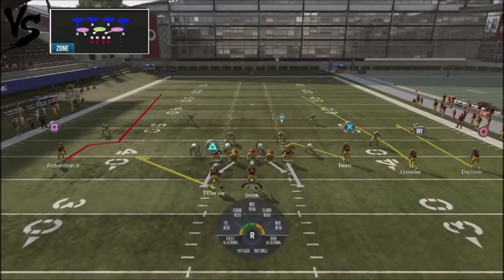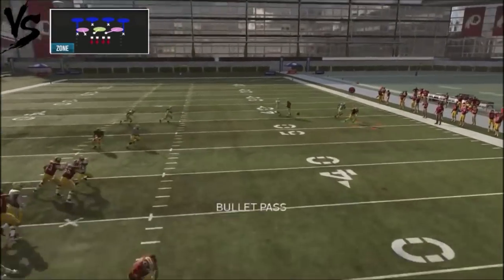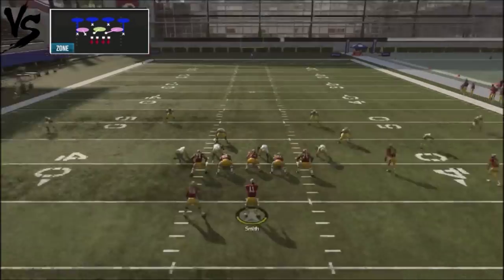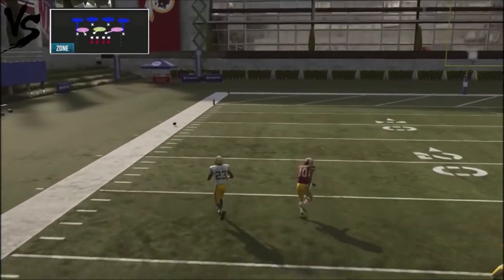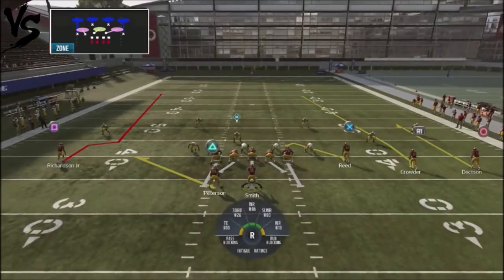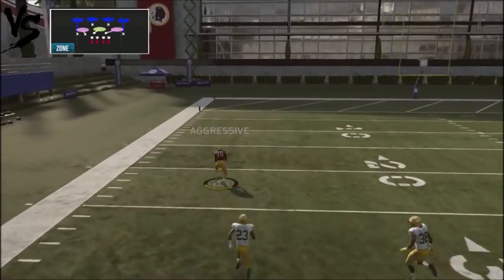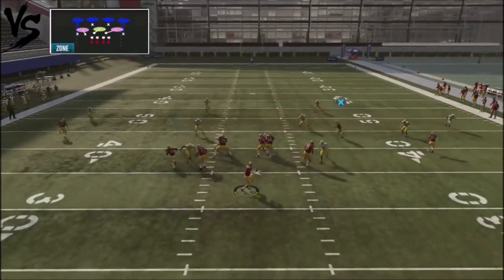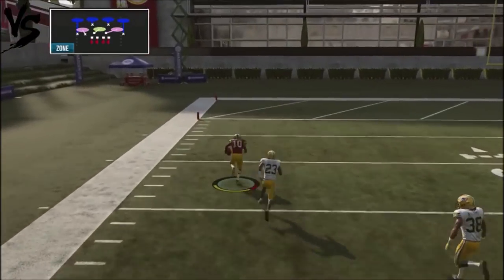Against cover four, it's still pretty much the same looks, but cover four is going to be a little different because you're going to have a lot of matching principles. That's where you get an opportunity to hit your opponent with the out-and-up, which is the sluggo. If you get just the right animation with your route running, that wide receiver is going to get a big play touchdown. If you do the smoke route, the defender is actually going to come down — so this is going to be the area of the field you want to go to with cover four.